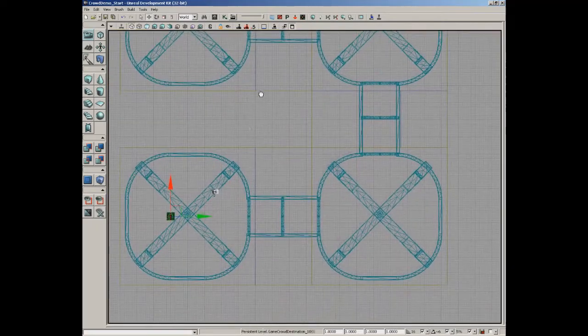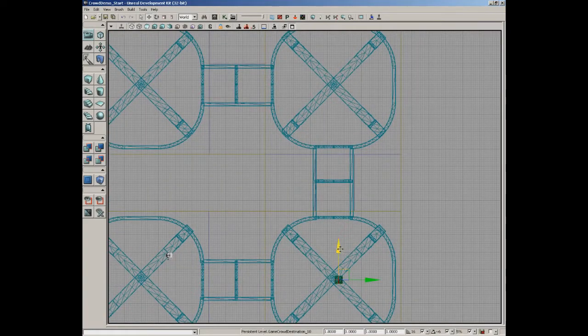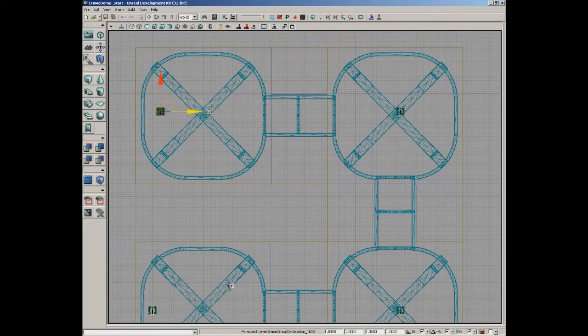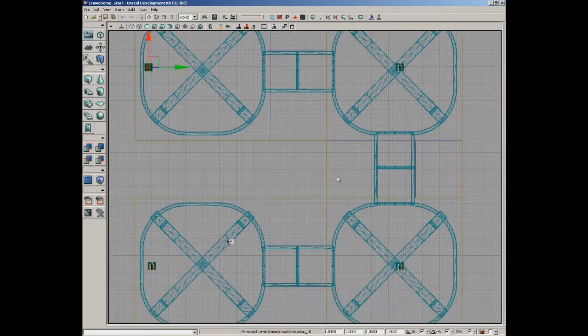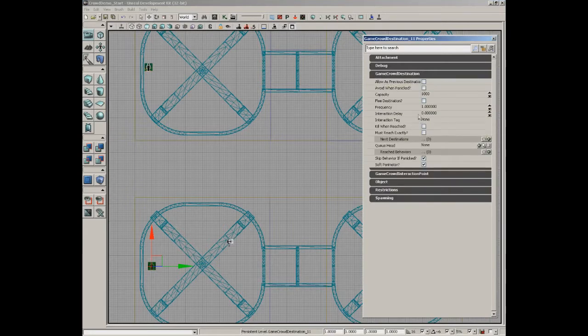Think of these destinations like waypoints - they define how your crowd agents run around the level. You need to make a network of them to move agents from one spot to another. In the top view, place your first destination, then hold Alt and drag copies into the next room and along the hallway, placing the last one against the back wall.